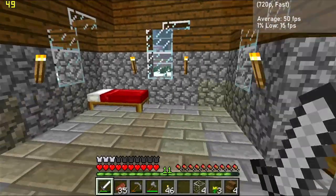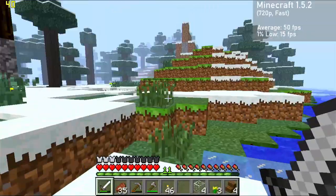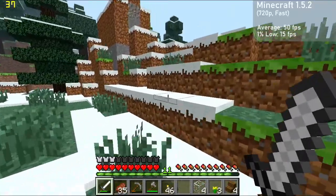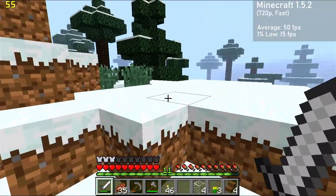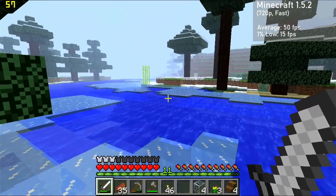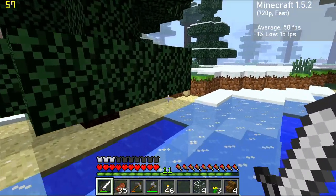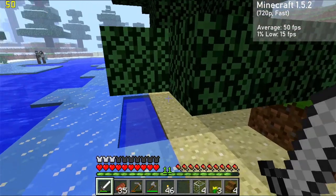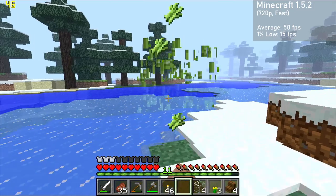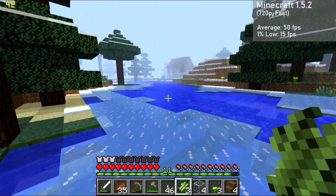The next game is a bit of a wild card and a big surprise — Minecraft. I used an older version of the game with 720p, fast settings, and a short render distance. The card averaged 50 frames per second with 1% lows down to 15, with some frame drops from loading in chunks as expected. Minecraft isn't the most graphically demanding game, but it's still impressive to see it running this well in HD on a graphics card from 2002. Given the rest of the original Xbox's hardware, a port wouldn't have been feasible, but the GPU definitely seems capable.